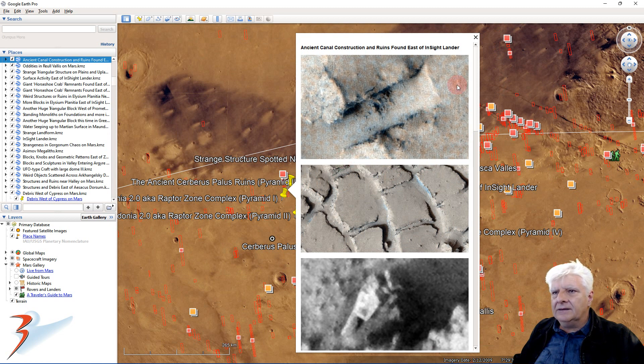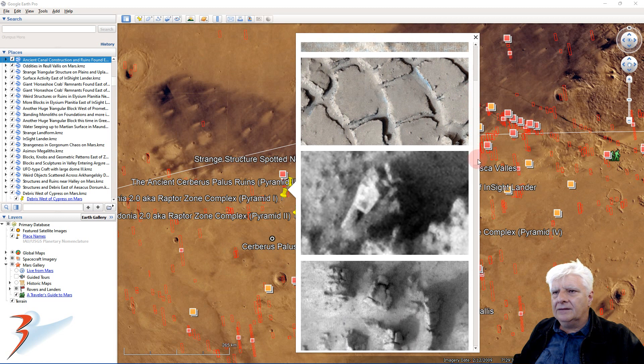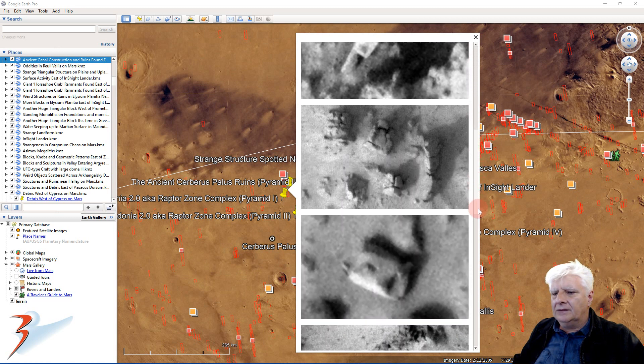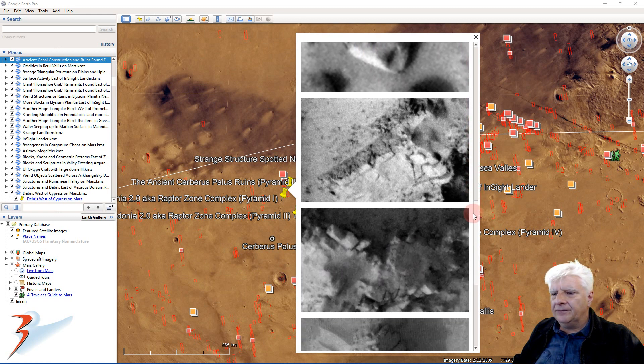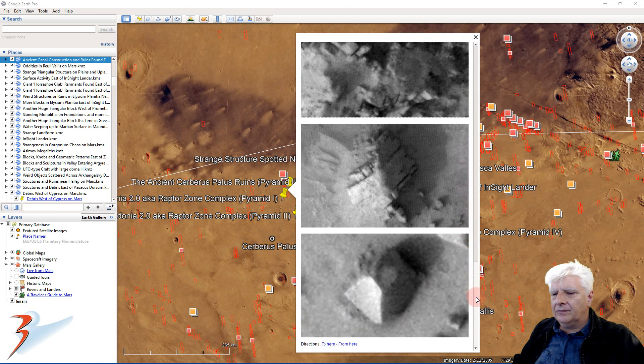And this looks like the surface was carved away or scraped away — look at the parallel edges there, it looks like it ramps up as well. There's a weird rectangular block with a rectangular opening in it by the looks of it, and a small protrusion or knob on the top. There's also a strange block with a rhombic pyramidal shape to it.